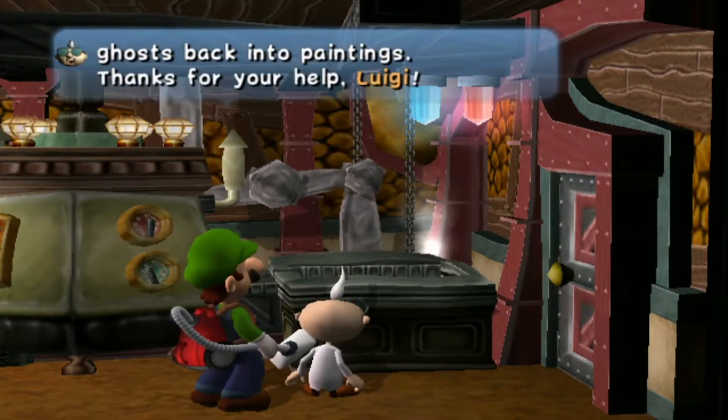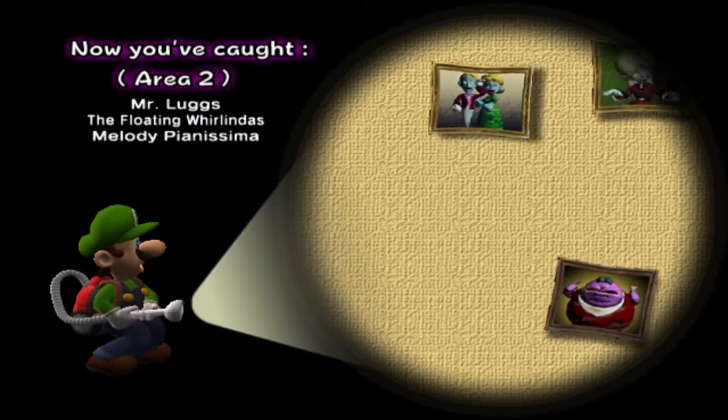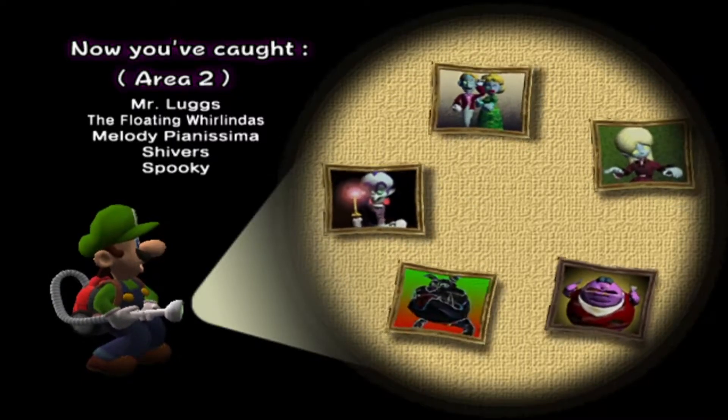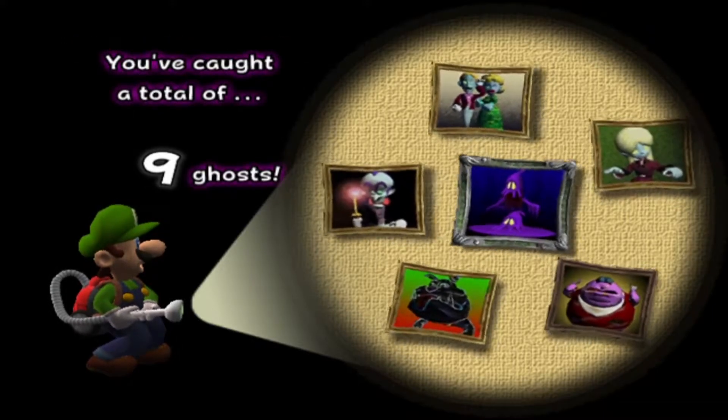Well, we managed to turn those ghosts back into paintings. Area 2 — Lugs, The Floating Whirlindas, Melody Pianissima, Shivers and Spooky and Bogmire. That is a terrible — silver in the middle, bronze in the bottom right. We're gonna do better next time. We'll do better in the Hidden Mansion.